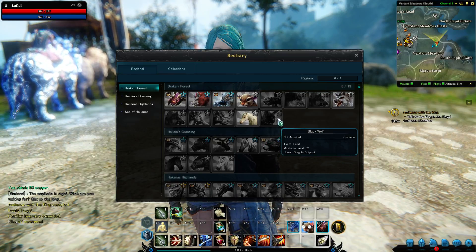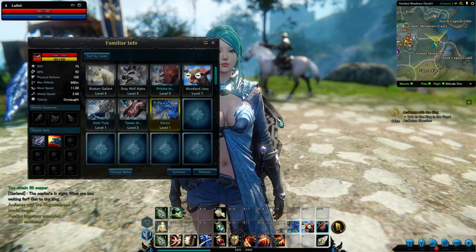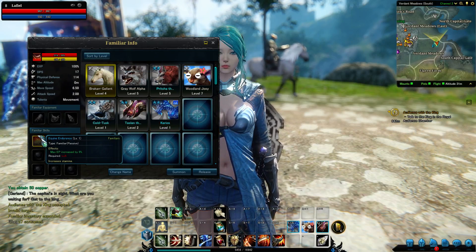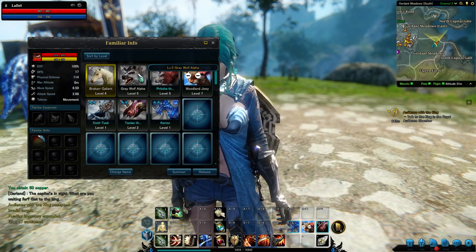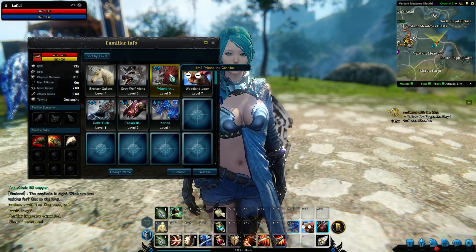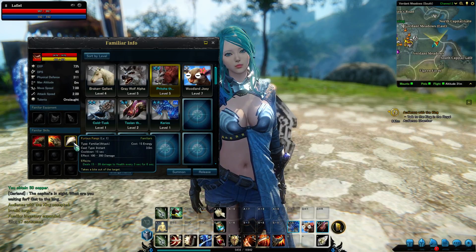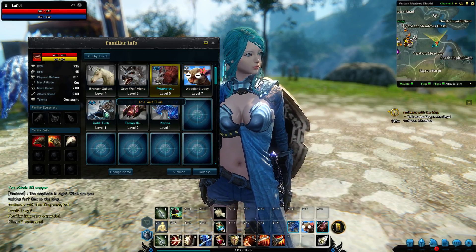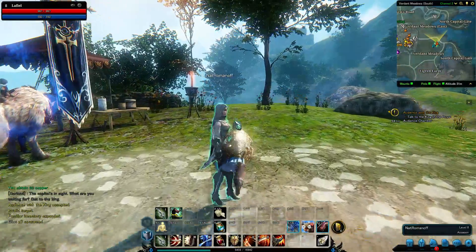Each mount is different in terms of what skills they have. In particular, this one has the ability to increase EP. At level five, the gray wolf has a health increase. This wolf here also has a health increase, along with melee attack skills. First and foremost, let's go about learning how to tame a mount.